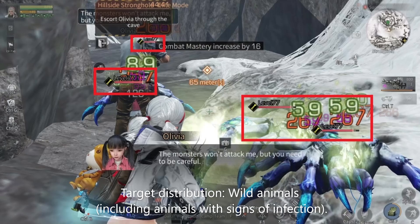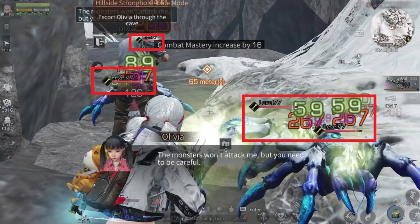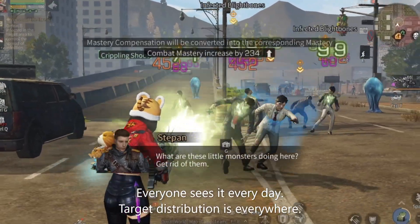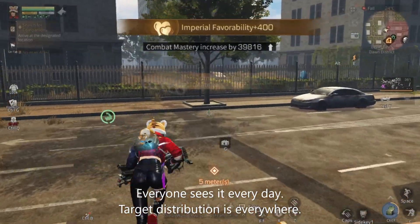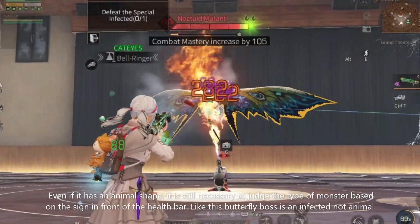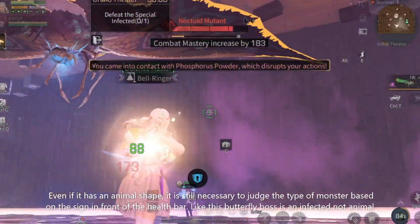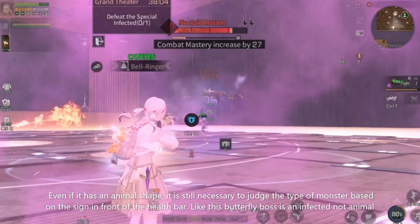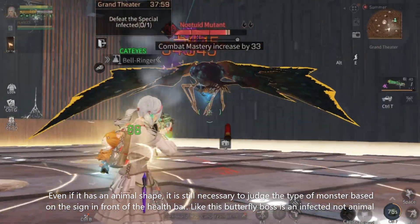3. Target distribution: wild animals, including animals with signs of infection. Infected creatures — target distribution is everywhere. Even if a monster has an animal shape, it is still necessary to judge the type of monster based on the sign in front of the HP bar. By the way, the boss is infected, not animal.